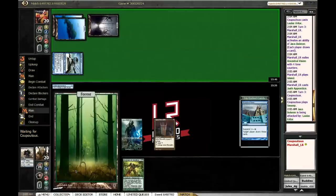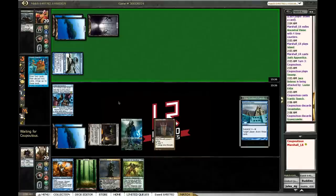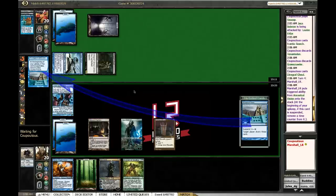We have a Forest — we just need another one and then we can cast Avenger and kind of go off. Frantic Search — oh no, this is what we were afraid of. Don't have it. Don't do anything, don't tap this, just stay upright — no tapping. Because if he Tinkers he gets to just blow up my board. Yeah, that's much better — that I can deal with.